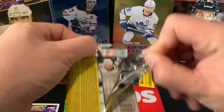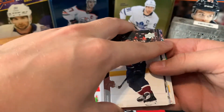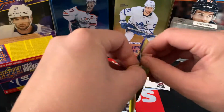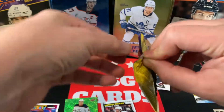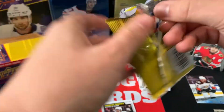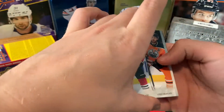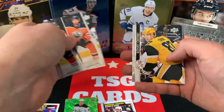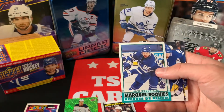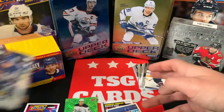Two packs left — let's see what we can rip open here. I think we've got a Young Guns in one, so let's save that for last and open this pack first. We've got a Checklist Kane and Draisaitl, Matt Roy, Sidney Crosby — no longer a kid — Ben Sherratt, and a Marquee Rookie of Nick Robertson. That's the retro rookie of Nick Robertson, so that's nice. Jason Spezza, Brad Hunt, and Derek Broussard.